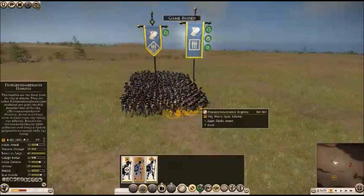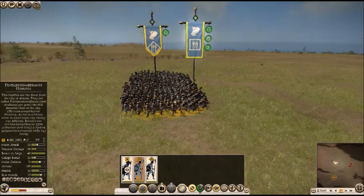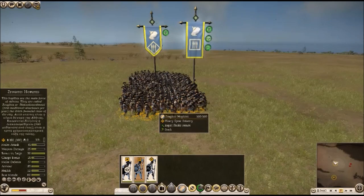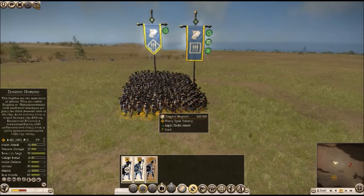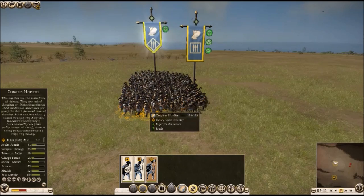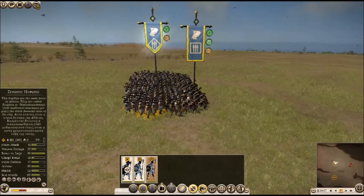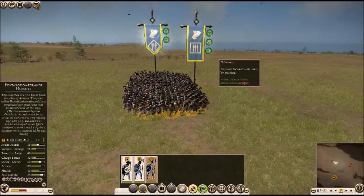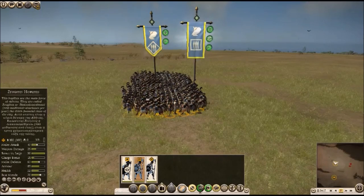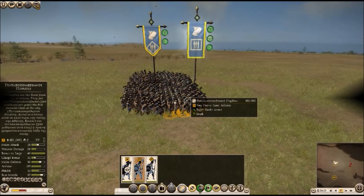We will start with the sample unit of these Pentakosio Medimni Hoplites. In Hoplite formation they have a melee defense of 74 points. Now if you place a unit directly before them and sacrifice the length of your Phalanx for the depth, placing them in othysmos mode, this effect is also applied to the front unit giving them a melee defense of 80 points. So the deeper the Phalanx, the better the results for your defense and attack.